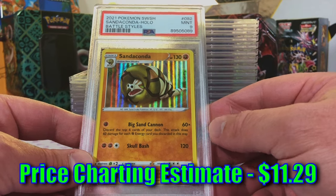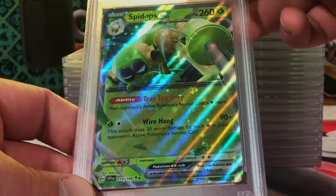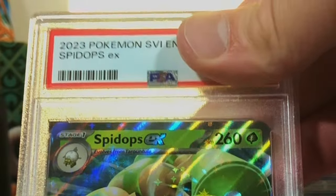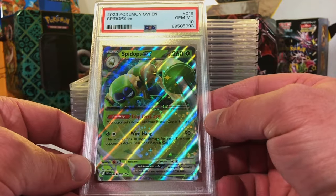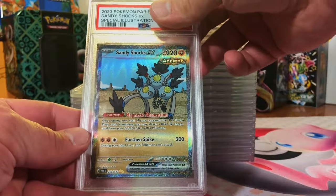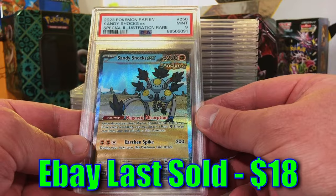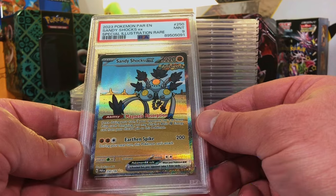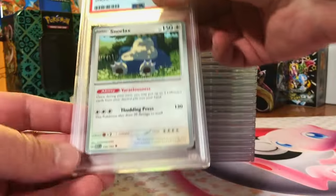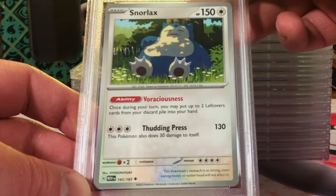Spidops EX from Scarlet and Violet base set - 10! Gem Mint 10, very nice, looks good. We sent in two Sandy Shocks EX specials - let's get two Gem Mint 10s. Sandy Shocks almost - hey, we got a nine and a 10, still really good.